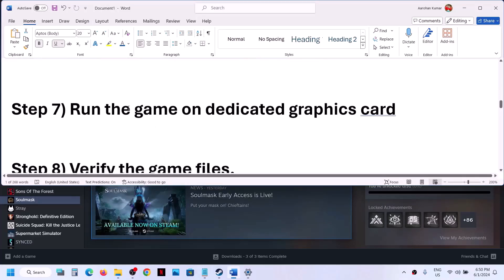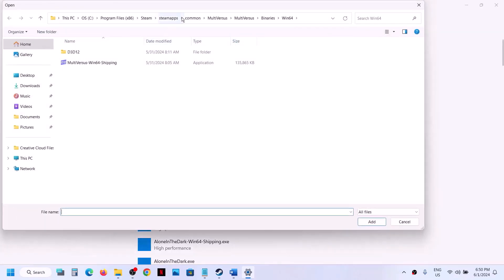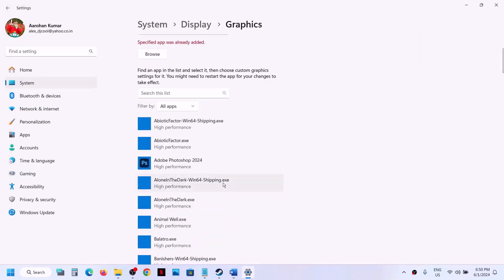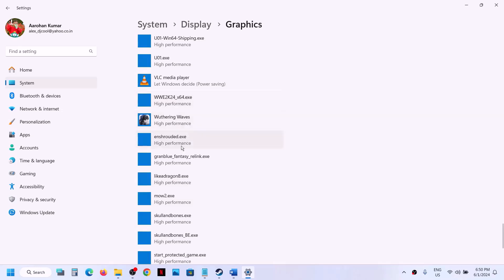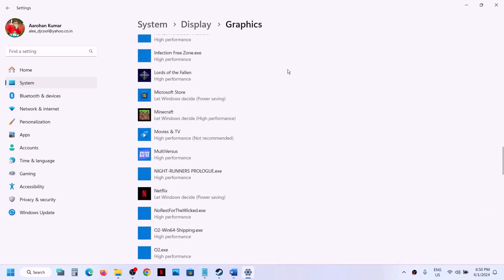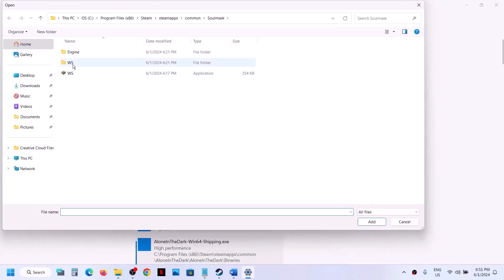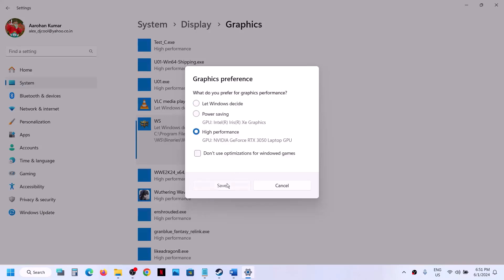The next step is to run the game on the dedicated graphics card. Type 'Graphics Settings' in the Windows search box and click on it. Click Browse, go to the game installation folder, select the game exe, and click Add. Do the same for the WS > binaries > win64 exe file. Once both are added, click Options, select High Performance, click Save, and then launch the game.